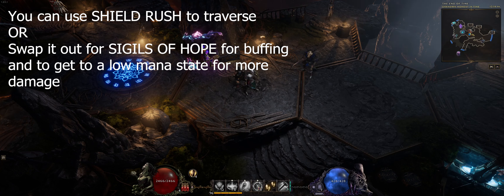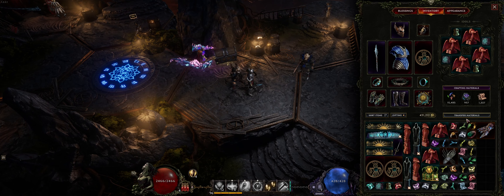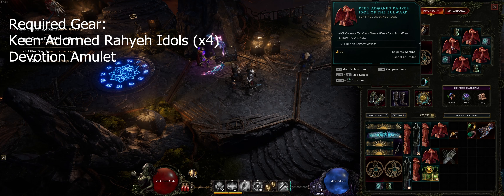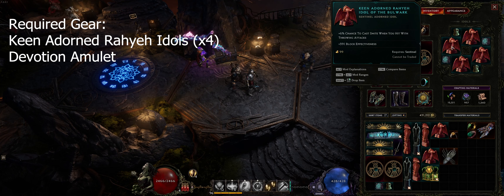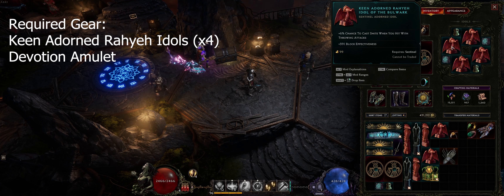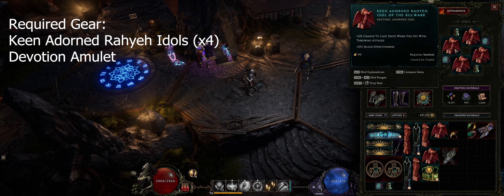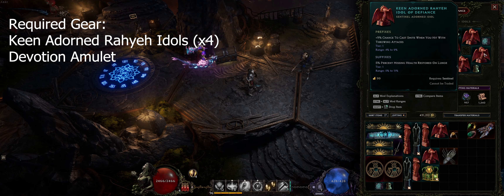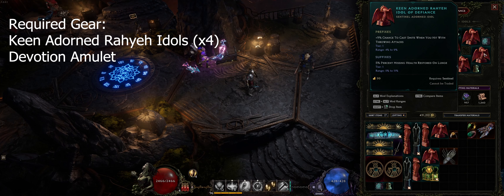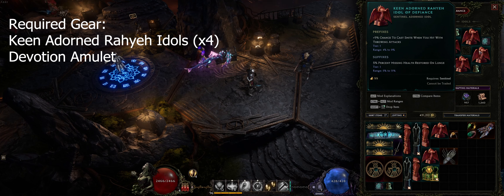Now this build is very gear dependent. In terms of gear, first with your idols you need to have the keen adorned raya idol, and this gives you a chance to cast smite when you hit things with throwing attacks — throwing attacks meaning the hammer throw. You have a chance to proc smite when the hammers hit a target. I've got four of them and this particular prefix has a four to nine percent chance to cast smite. You want to get nine percent on all four of them — with four at nine percent each, that's 36 percent.